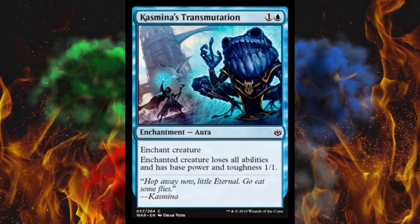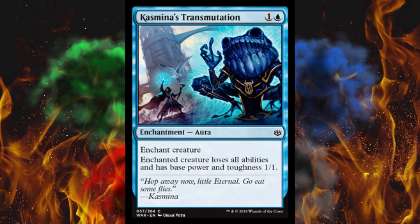Next up we got Kazmina's Transmutation — absolute first pick in a draft if you're drafting blue, because this is pretty damn good. It's a two-cost enchantment aura — enchant creature — and the creature loses all abilities and has base power and toughness 1/1. Basically it's gone. It's pretty much a two-cost non-double-blue removal for a creature. That is insane. You drop this on Niv-Mizzet — yeah, I don't think that they care that they technically have a 1/1.